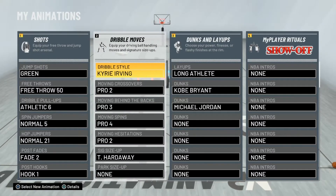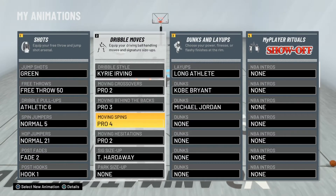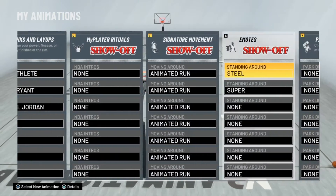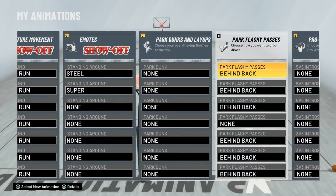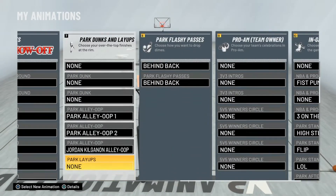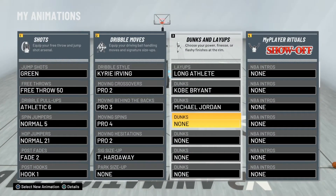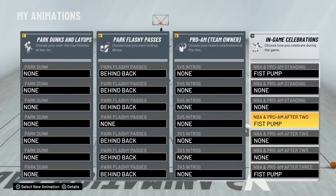Alright, so here are all my animations — my dribble moves, dunk packages, all of that's in this. Feel free to copy them if you want to. I just got these off the tutorial, so these are not my original moves. But they helped me a lot — I get open a lot with these moves, so I get easy contact dunks. Let's get straight into the gameplay.